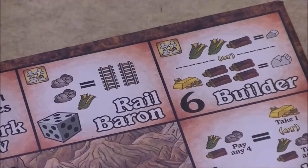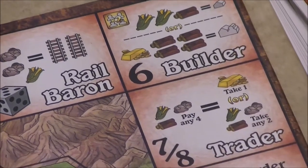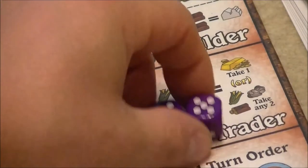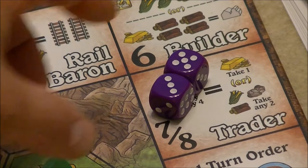The builder space — two players can occupy it in a four-player game — lets you pay the appropriate resources to build a town or city: two food and a wood for a town, or one gold and four wood for a city. The trader space requires a combined die value of seven or eight: you pay any four resources to take one gold, or take any two other resources. This allows you to convert resources — useful if you have surplus food or wood but need ore.